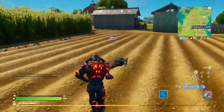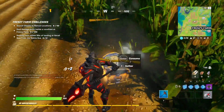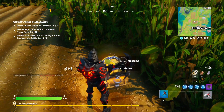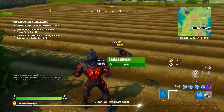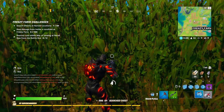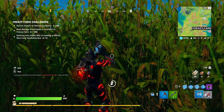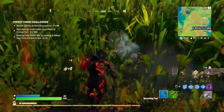We're gonna try and weapon up quick. Look at all the Frenzy Farm challenges — deal damage in a cornfield. Now it looks like it's throwing in a Retail Row challenge. Not sure why. It has it listed under Frenzy Farm challenges but it's actually Retail Row. Kind of funny.